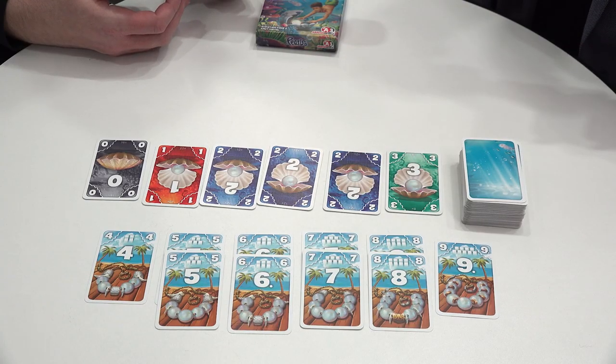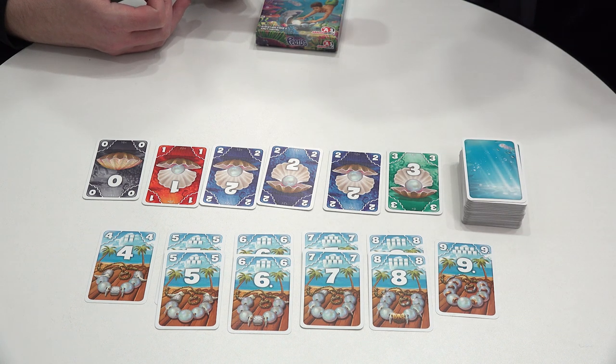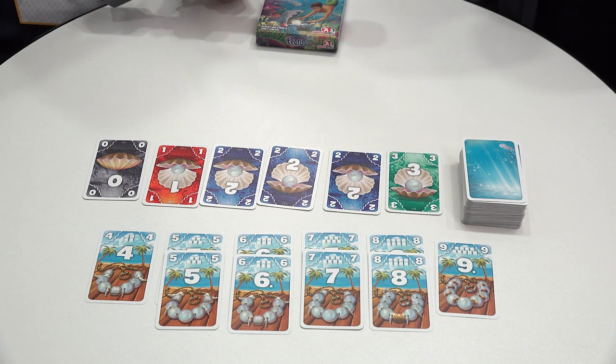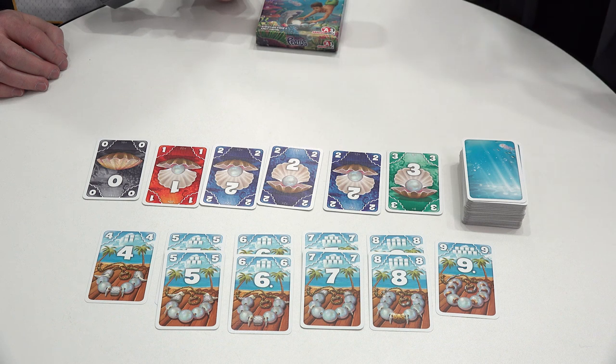When you take cards, you can only take cards of one color, but you have to take all of them, which is usually good, because each card has a value and that's the value it scores at the end of the game. The key thing is that there is a hand limit of ten cards and you are not allowed to exceed that. So if I already have eight cards in hand, I cannot take the three twos because that would be eleven in my hand — I must take something else or I have to score.